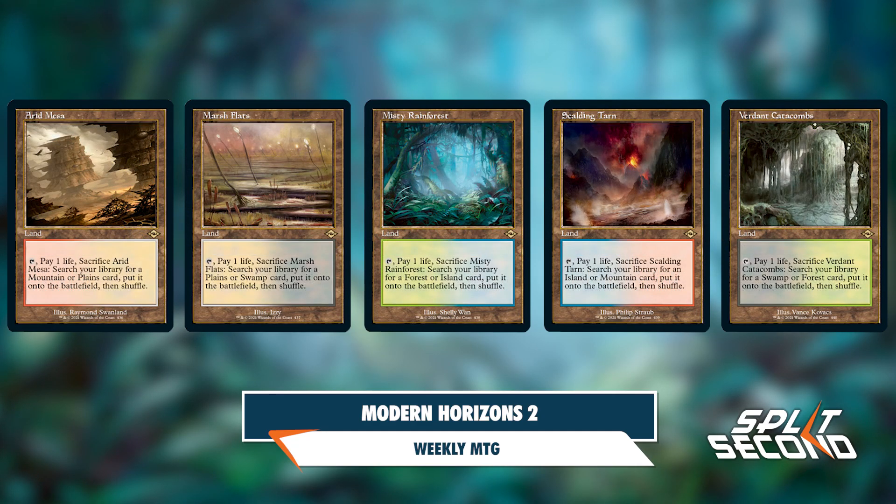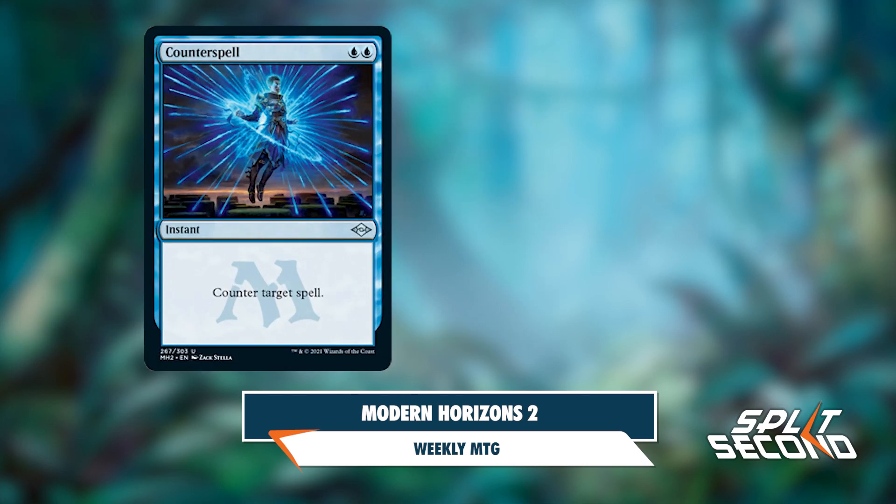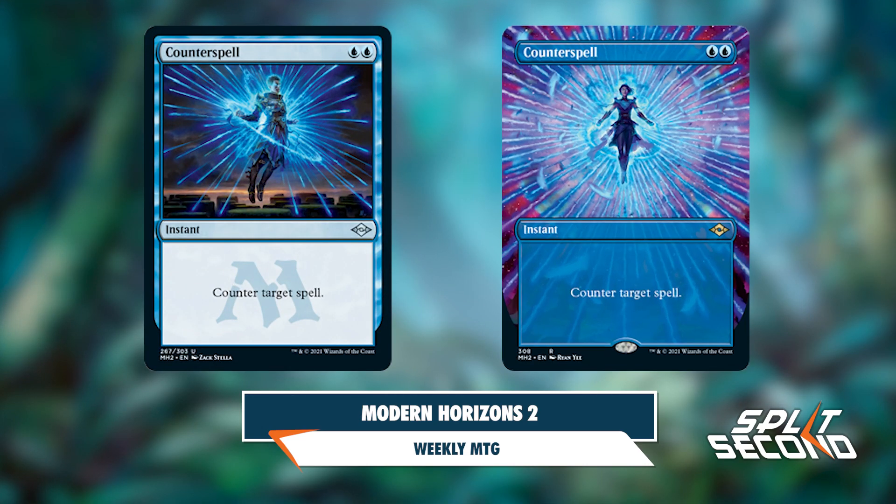Much like the original Modern Horizons, this set will also be adding cards to the Modern pool, including the Buy-a-Box promo Sanctum Prelate, which will come in the retro frame. Another powerful addition for control decks comes to Modern with Counterspell, which will appear at uncommon in draft boosters but also has an extended art version.